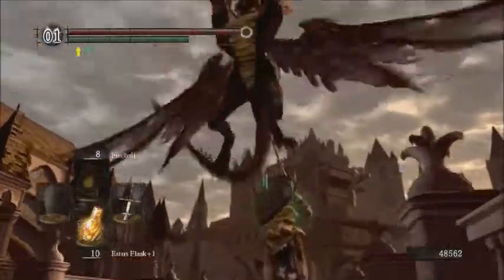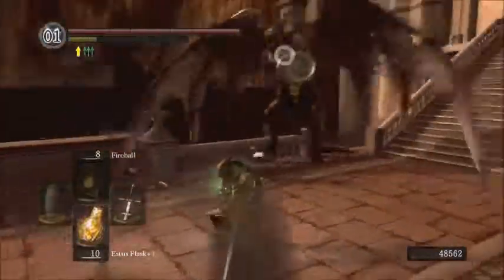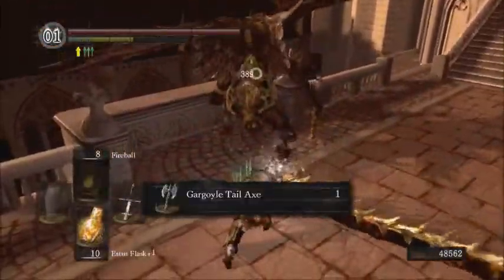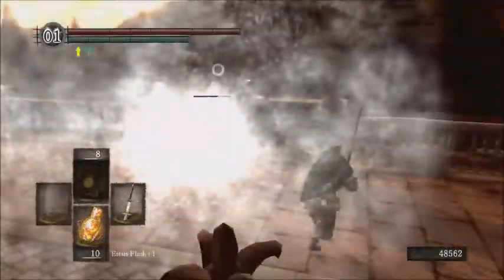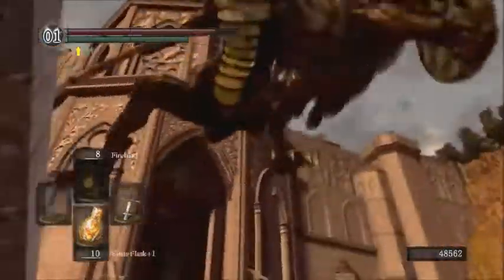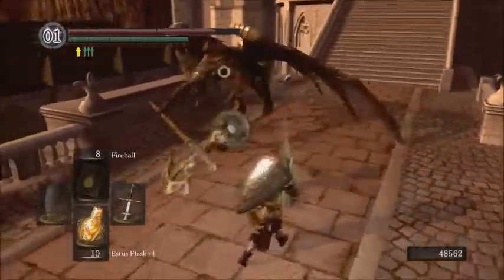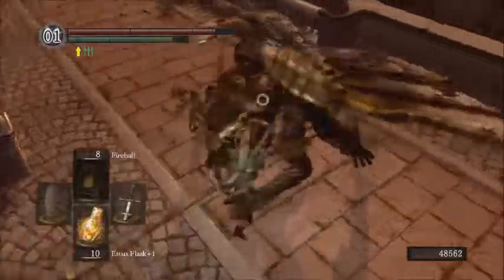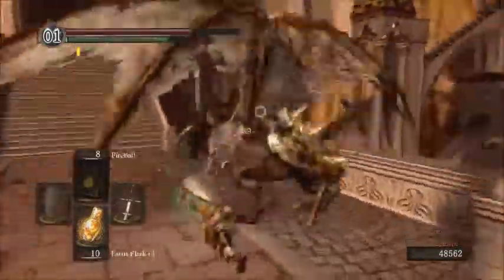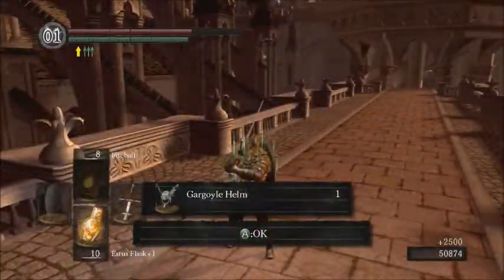Here's that old foe I was referring to — another gargoyle. Managed to actually hit this thing, and on the bright side he wasn't hitting me either. In the first boss fight with the gargoyle, if we had been more diligent we could have cut off the tail as well. We even got the gargoyle helm — fuck yeah!